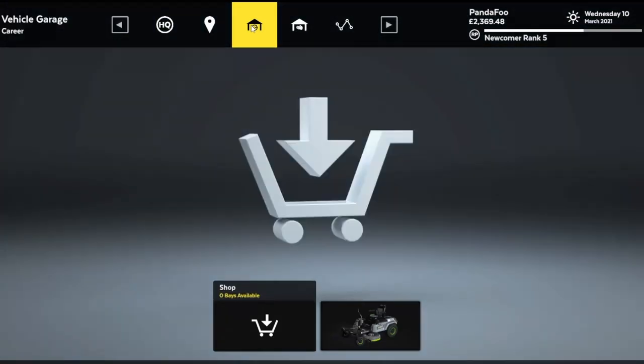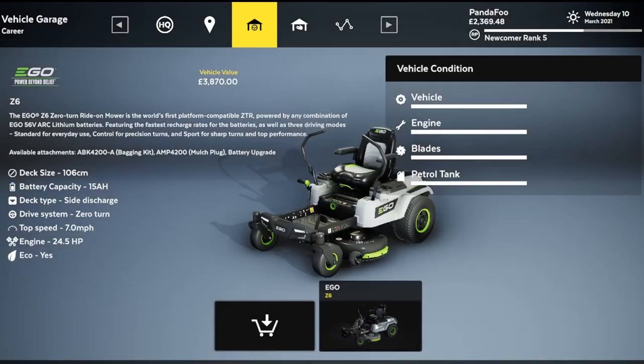If contracts do require certain things of you, you've got to make sure you have the right equipment. Pay attention to your deck size — this is how wide your deck is. Is it a discharge or a mulcher? Your speed is a big one too; I like a mower that goes about six or seven miles per hour with a deck size at least this wide.